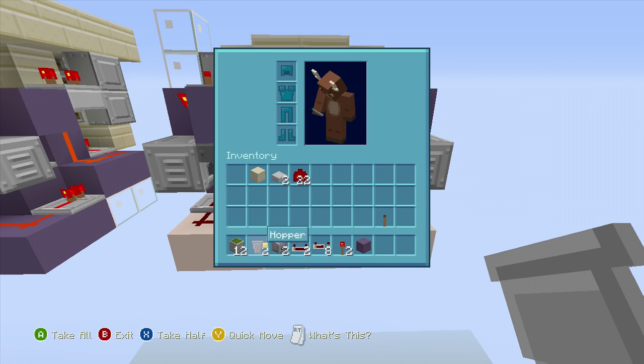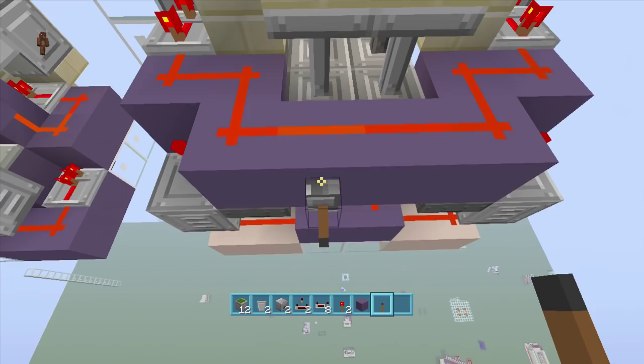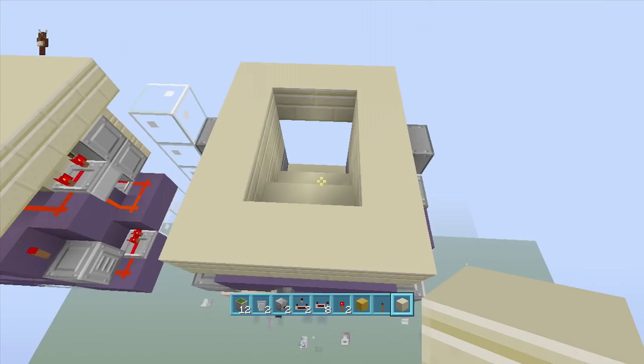You are completely done! Place a lever and flip it down — your floor will close. Flip it up and your staircase opens. All you have to do now is clean it up: take out your block of choice and fill everything in. Now if I flip down the lever it closes, and if I flip up the lever it opens.